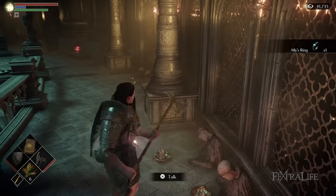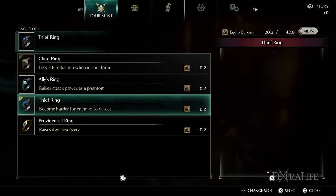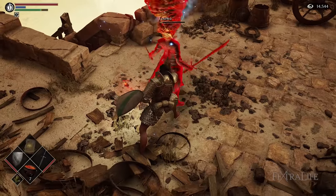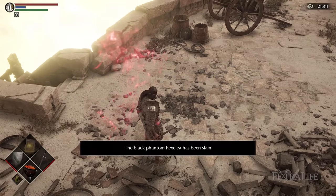If he doesn't give you the ring, then you are not pure white character tendency, or you didn't answer the question correctly. From this point forward, you need to avoid black character tendency, which means you cannot invade other players or kill NPCs — if you do, you will lose your bonus damage in soul form. If you made a mistake and did either of these things, you can use the password invasion technique to regain white character tendency.